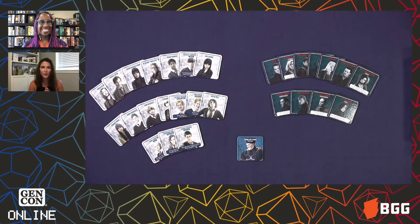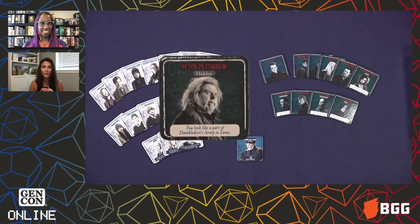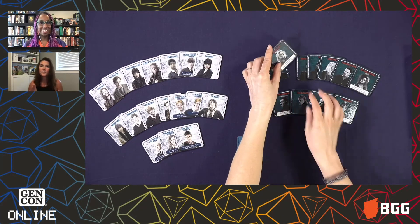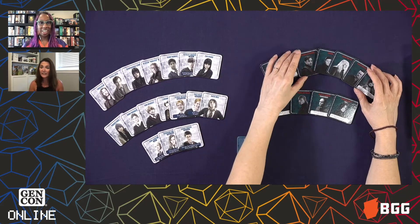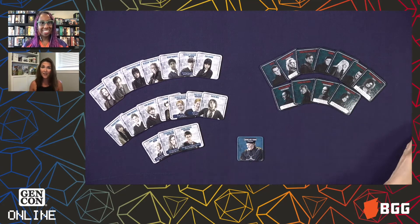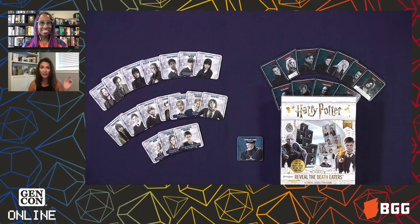Every character is secret, so you could be playing with 12 of your closest friends and you won't know who their characters are, and they won't know who you are. You're simply trying to figure out who really is in Dumbledore's Army. The game ends when either Dumbledore's Army has gotten rid of all the Death Eaters — that's how they win — but the Death Eaters win if the number of Death Eaters is equal to the number of Dumbledore's Army. During the day, characters are allowed to talk about anything they want, and they can tell bald-faced lies about their character, because if you're a Death Eater, you want to get rid of all those goody two-shoes and kick them on out.